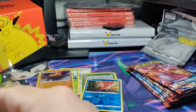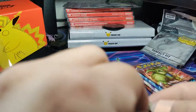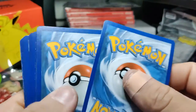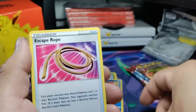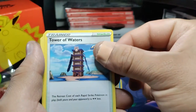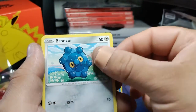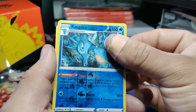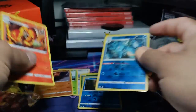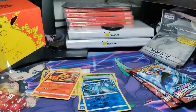I hope we get a full art — the other day we pulled a full art Cheryl. Next pack, four from the back. Dark energy, Carnivine, Escape Rope — actually a pretty good card — Tower of Waters, Hone Claws, Gligar, another Electabuzz, another Bellsprout, a Bronzor — I don't have that card — reverse rare Kingdra, and a rare non-holo Centiskorch.